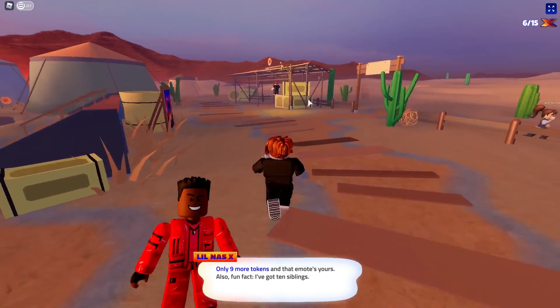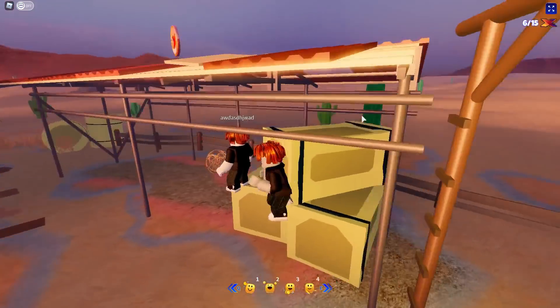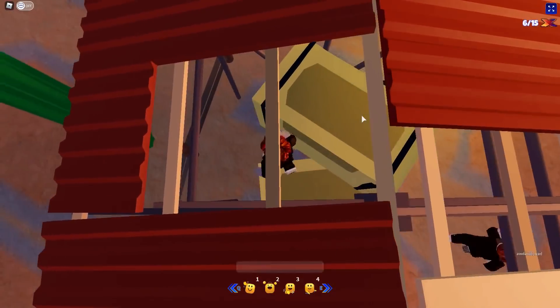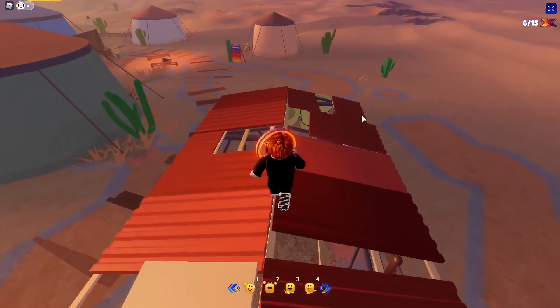Our next location is a half-built shed. The way you need to get up here is by getting on these boxes — unlike what I'm doing, which I'm failing horribly. Okay, there we go. And once you're on top, you just grab it.